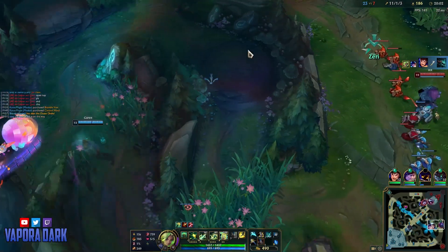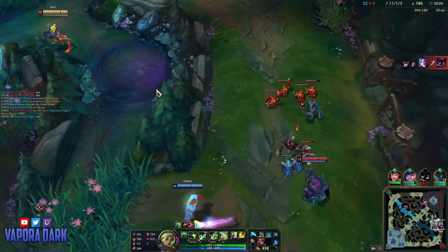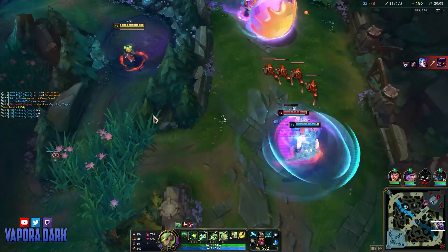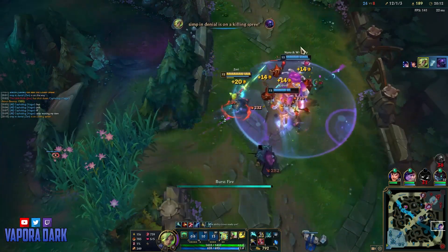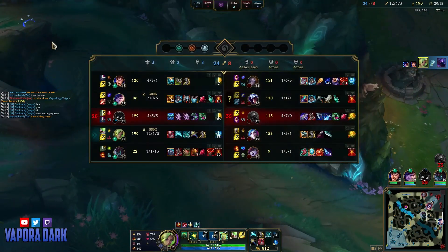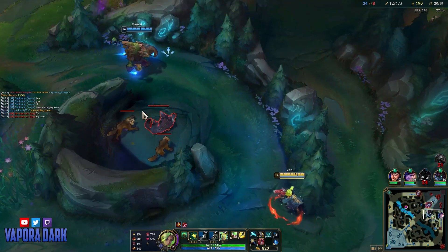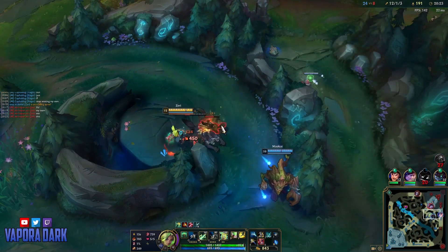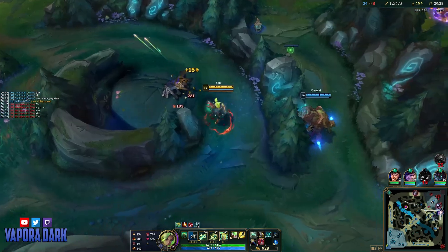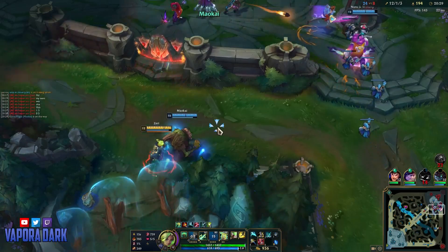That's gonna be an easy collapse on Jax — he was very mispositioned here. I'm just gonna wait for the E to run out before I go in. I tried to do that before as well, but I mis-timed the cooldown earlier. I can just farm the wolves here and just let the rest of my team take the bot wave.